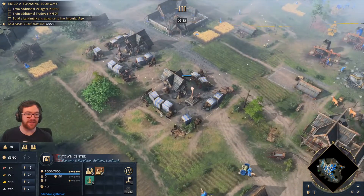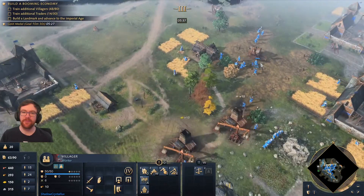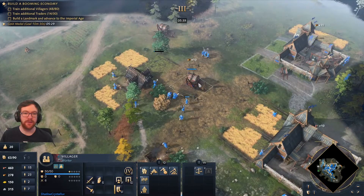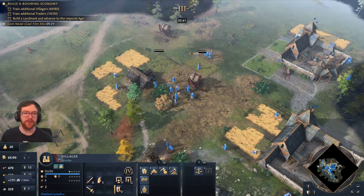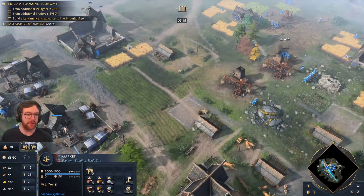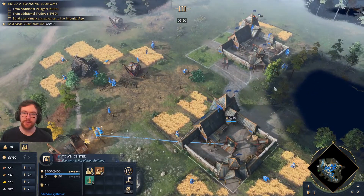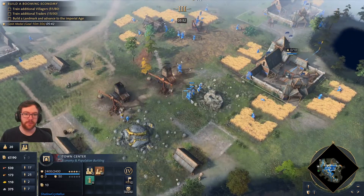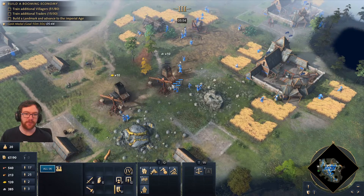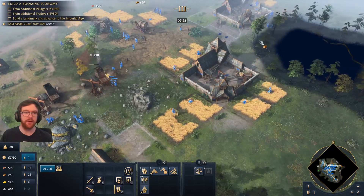There are a few too many things to keep running in this scenario. Not even water is usually this intense. Not sure if the villagers auto-drop off wood, for example. Another TC once I have enough wood. Probably moving all off stone now. I don't think I'm gonna need another TC after this next one.